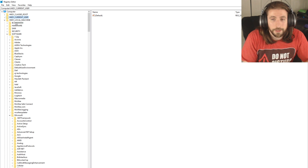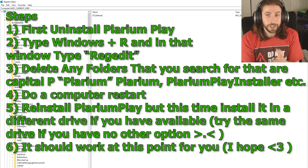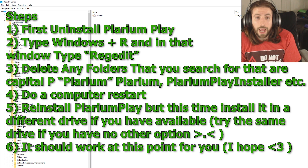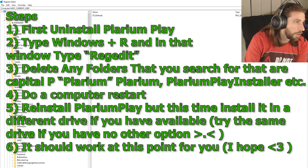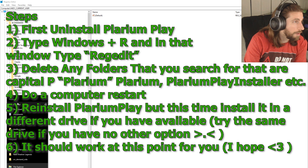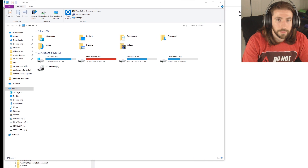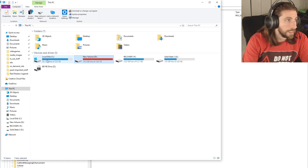The second time around I didn't mess with any of the files themselves. What I did that finally worked: I uninstalled Plarium Play, went into regedit and removed the Plarium folders, then restarted my computer. After the restart, I ran the installer again — I'll put the link to the version I used, which was version 5.1. And instead of installing to the C drive, I installed it to a different drive.